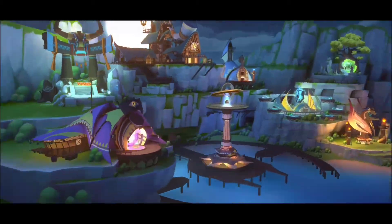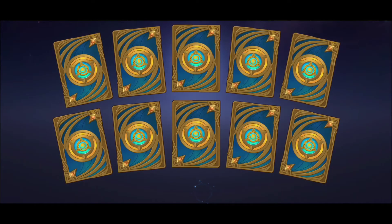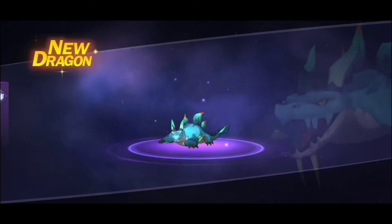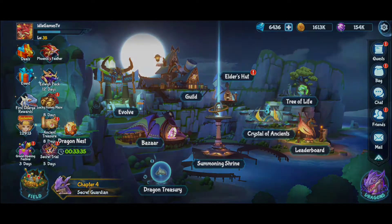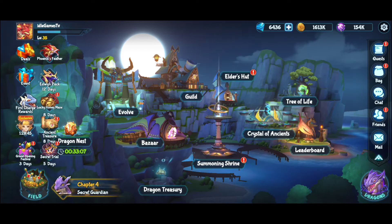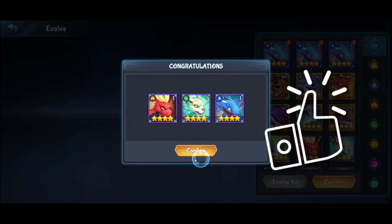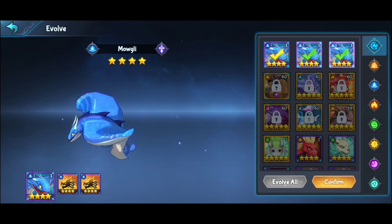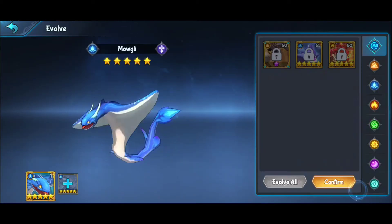In the village there's the summoning shrine where you can do faction summons. I got these eggs from redeem codes — don't forget those, they're easy to find on Google. Go to settings, hit redeem code, and enter it. I tried one code and got 10 cards. You can also evolve your pets here; as they evolve they get bigger and their appearance changes.